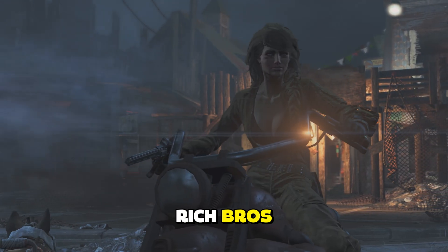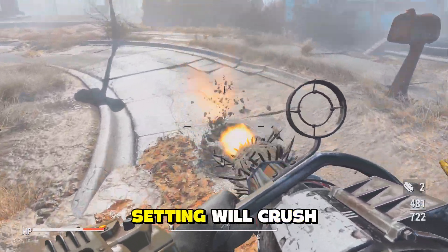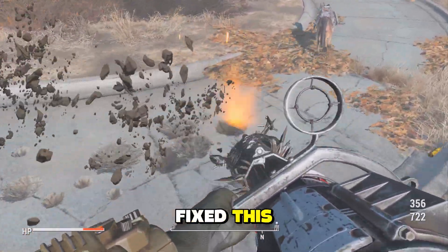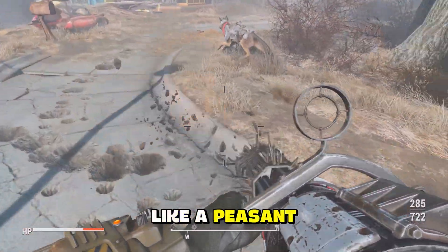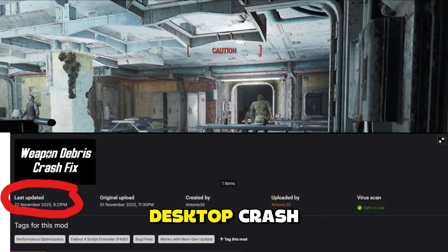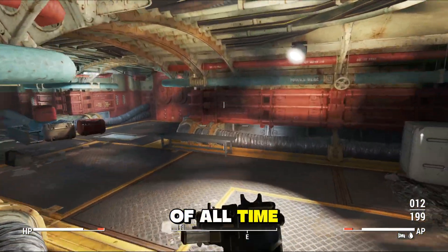Next, for my rich bros with NVIDIA RTX cards — you have a specific curse. The weapon debris setting will crush your game the second you shoot a bullet. Surprise, surprise, Bethesda still hasn't fixed this. You have two options: turn it off in the launcher like a peasant, or install the Weapon Debris Crash Fix. It lets you keep the pretty debris without the desktop crash. Your choice.